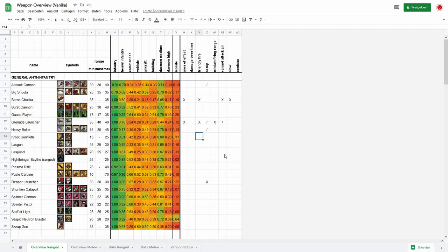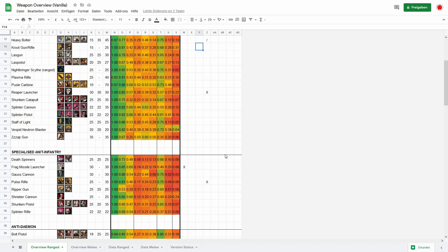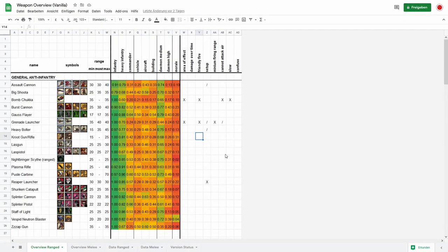Now let's look a little deeper. There are a lot of different weapons — this is only the ranged weapons for the vanilla game. I tried to put them together by what they are good against. For example, 'general and infantry' means it's good against infantry and heavy infantry, but also okay against a lot of different other stuff. So it's not only good against infantry — it's also okay against commanders and aircraft in different magnitudes. The big shooter, assault cannon, shuriken catapult — not as good against vehicles and so on.